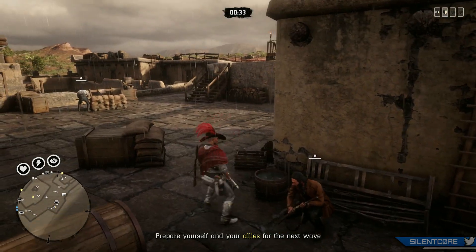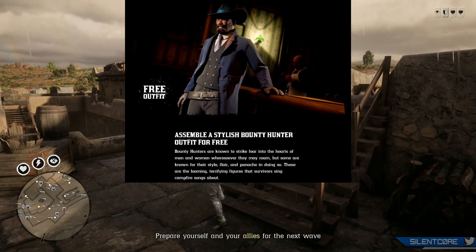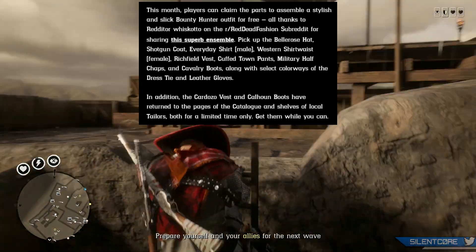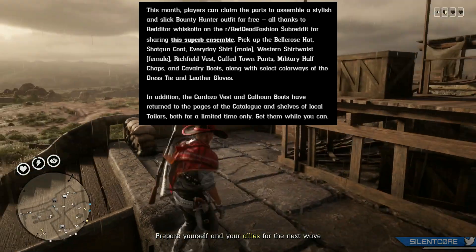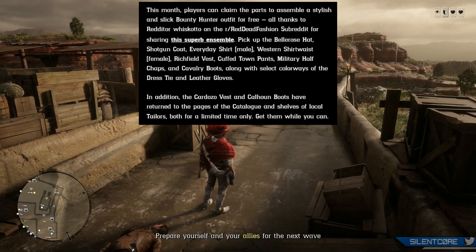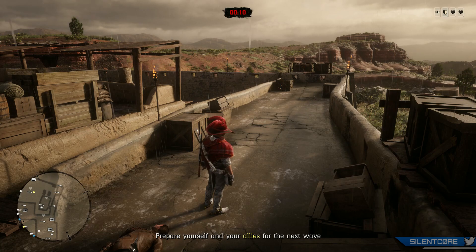Rockstar is also giving out a free outfit in Red Dead Online, and this is actually a pretty cool one — it highlights an outfit created by a player named Wiscotto on the subreddit Red Dead Fashion. You can see the list of items that comprise this outfit; you'll have to go through the store and claim all of the individual items, but it's pretty cool that they've highlighted a player creation and given it out for free. There are also a couple of limited time items: the Cardozo Vest and the Calhoun Boots.